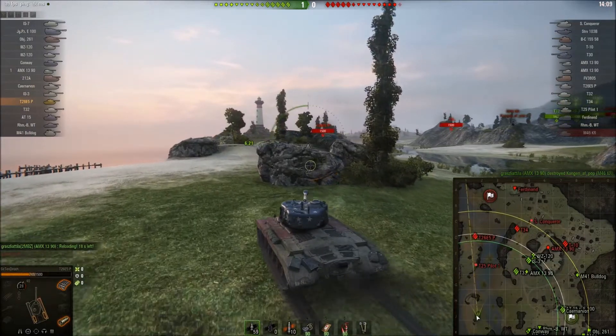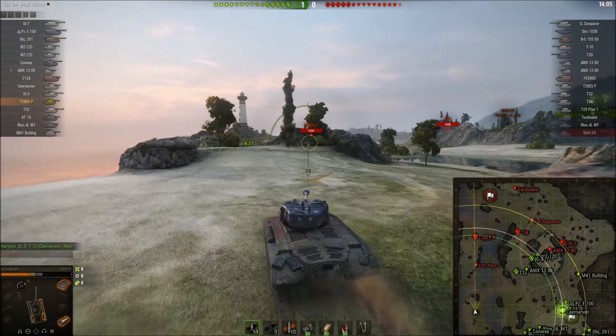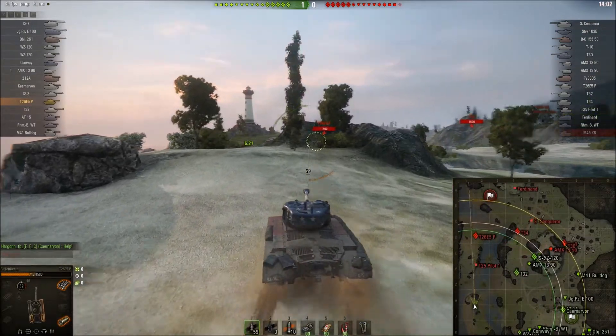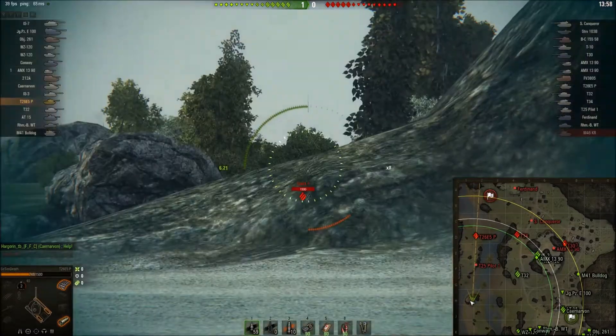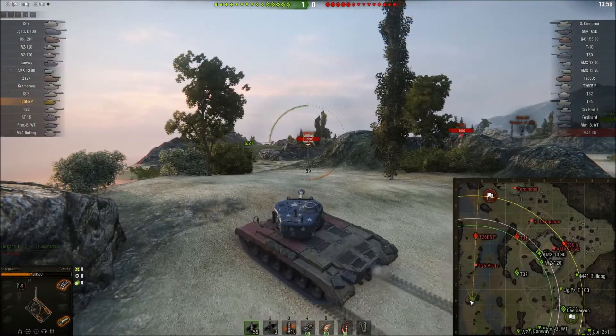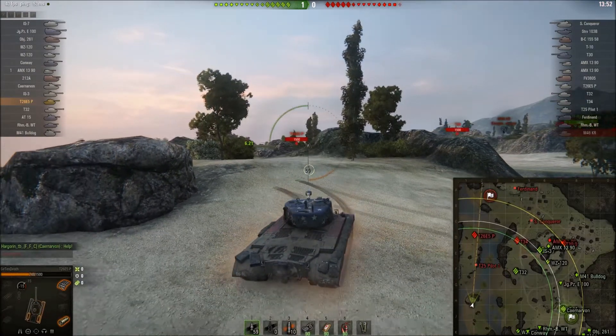This tank shoots APCR as standard ammunition, which is quite nice — it gives it 230 millimeters of standard penetration. It's not really worth pushing on to the premium ammo; it only gives you an increase of 29 millimeters. I'm looking for shots but I can't quite get them, and I've been spotted again. I don't really want to poke over that ridge too much.